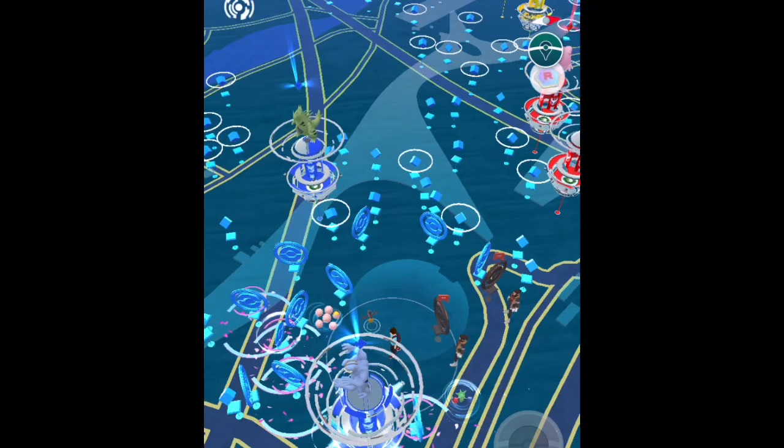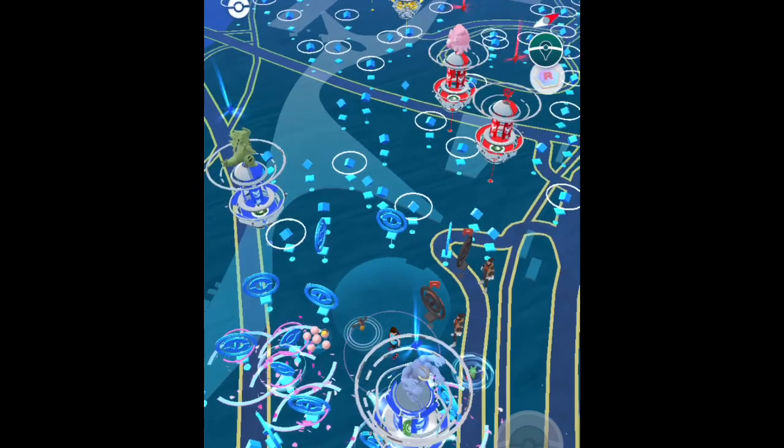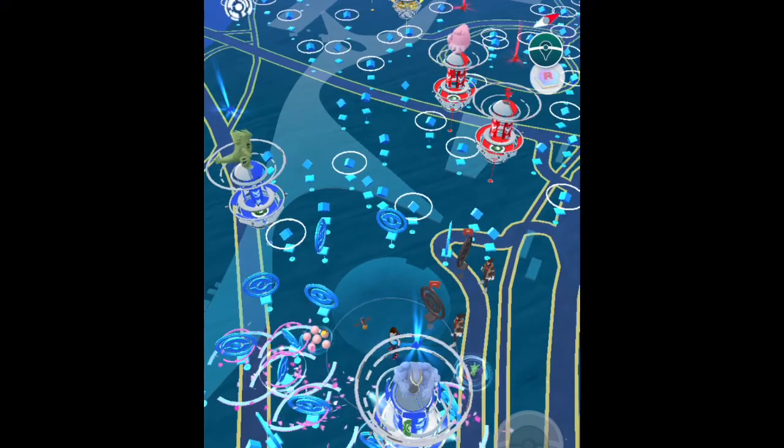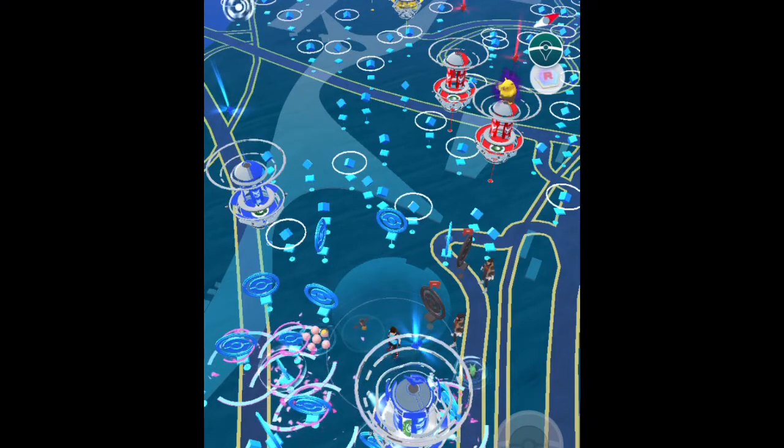I just got my second Shadow Mewtwo. The first Shadow Mewtwo was available during Pokemon GO Fest in July 2020 — once you completed the special research, you encountered a Shadow Mewtwo. The second Shadow Mewtwo became available when Team Rocket came back. We completed the tasks, which was the Troubling Situation, and you got a Super Radar.